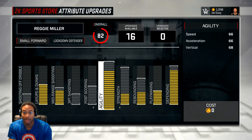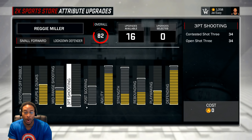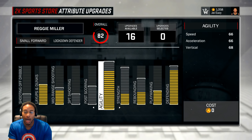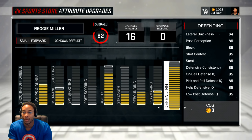When I get him to an overall 85, the next thing I'm going to do is use the next 20,000 I get and max out agility. So this is what it's going to look like right now — take a picture, write it down. Maxed out layups, 2 from the top on mid-range. If you make your arms a little bit shorter you may be able to get your mid-range to 75 and max it out. Nothing in 3-point, nothing in post scoring. Agility 5 from the top, speed at 65-66. Strength at 56, rebound at 66. I max out playmaking, and defense is 3 from the top.